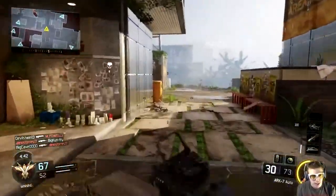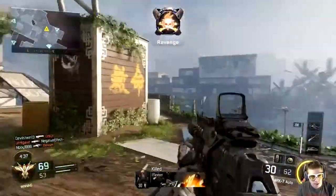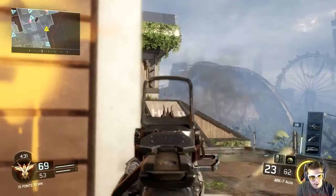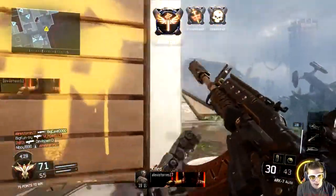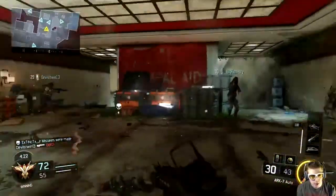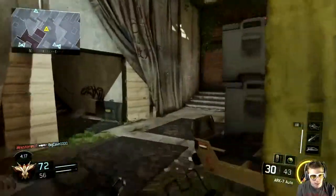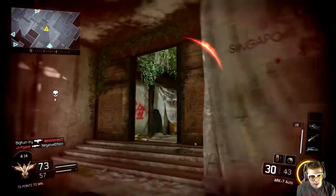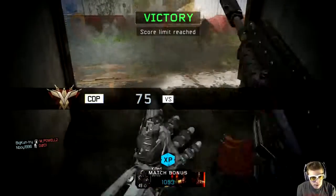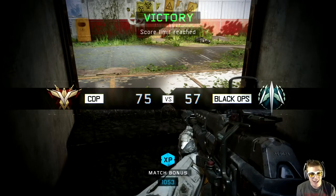I might just use the gravity spikes on one person because it doesn't look like - oh man, there was actually a guy right there, we got him! I guess he didn't see us. They got a counter UAV, so this is probably a good time since the game's about to end. Let's see if I can get a concussion on him and then use it - there we go, that was the last kill!